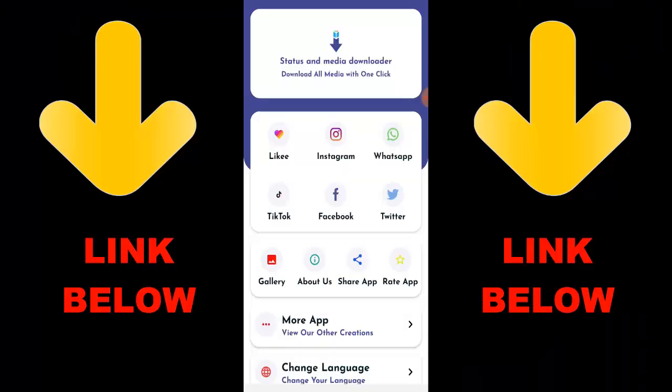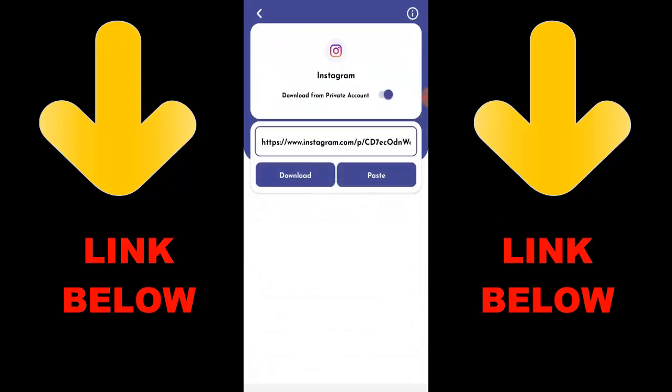Check out this app that's trending — it's called Status and Media Downloader. Download all media with one click. You can download any videos or pictures from any social media including Instagram, WhatsApp, TikTok, Facebook, and Twitter — all in one click. All you have to do is download the app and download whatever you want by copying the link.